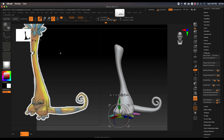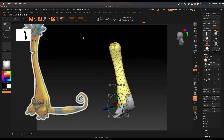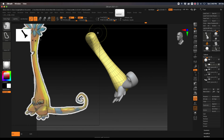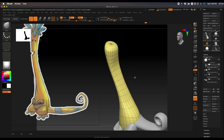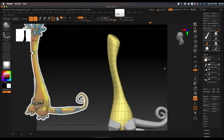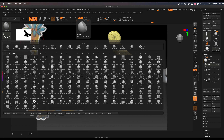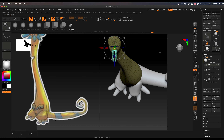Now we're going to repeat the same process at the top of the head. Before that, we're going to adjust the top of the head because it seems to be sloping forward. I'll use my mask lasso brush to mask off the front of the head, then use the move brush to move the back of the head up. Using the mask made it a little wonky, so I decided to use the move tool and a brush called H Polish instead. H Polish is great because it creates a nice flat plane — with a big enough brush it gives a nice flat effect.